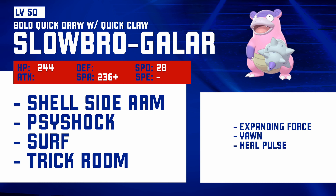Just got the STABs here with Shell Sidearm — a very cool attack. Being able to target the Defence or the Special Defence is really cool. It's kind of like Photon Geyser but slightly better in terms of targeting Defence or Special Defence, because it doesn't rely on your Attack or Special Attack — it relies on their Defence or Special Defence. I've got Surf there as well. The idea is to pair this with a Gastrodon in Trick Room, so you'd just be going for Surf spam. Because the defences of the Galarian Slowbro are slightly worse than the Kantonian Slowbro, you just want to be going on the offence with this Slowbro and try to get the Quick Claw activations.